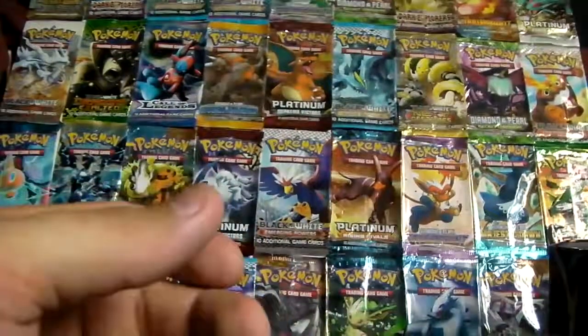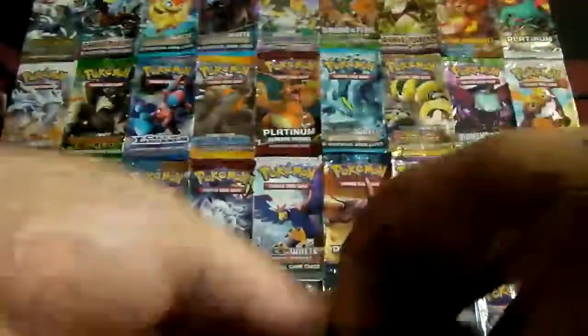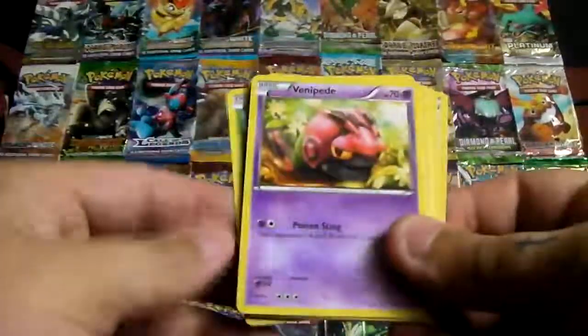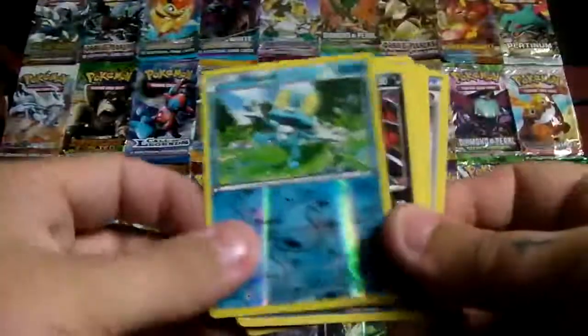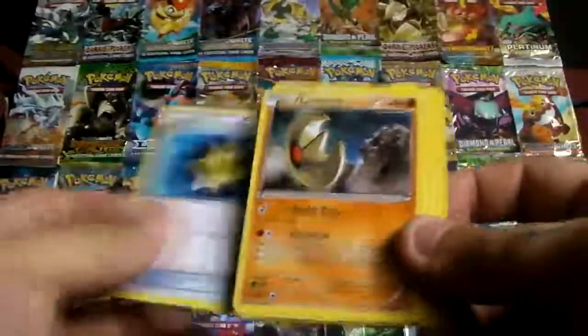Now the basic X and Y pack. Starting off with Ekans, Zorua, Skiddo, Venipede, Spritzee, Froakie Reverse, and an Eevee Rare, Max Revive, Lunatone, and Professor's Letter.